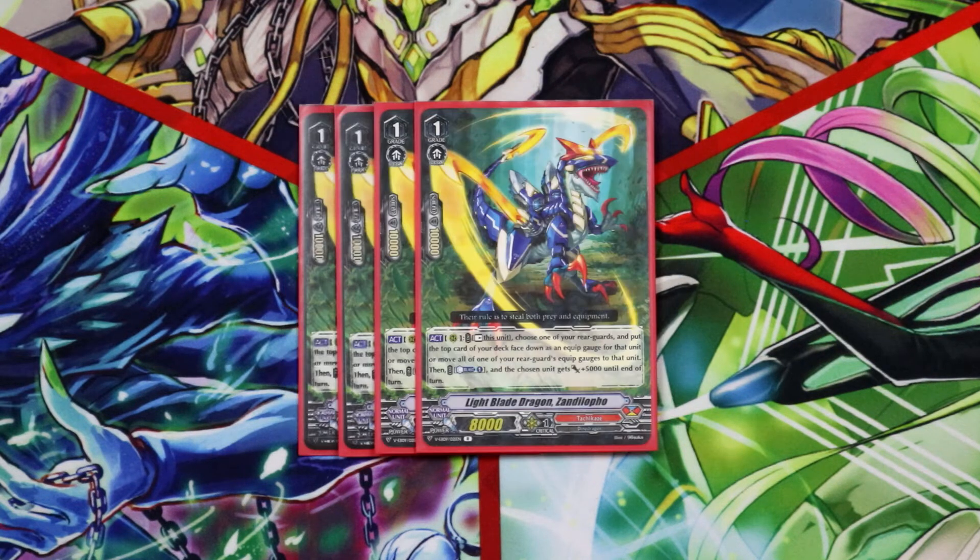Next up we're running four Zandafilo because he can move equip gauges or make them, which is always a good thing in this deck. He works really well in tandem with Ganchu Raptor because you can play him down, put three equip gauges onto him, rest him, move the equip gauges over to our other units and then eat him with another skill from another unit.